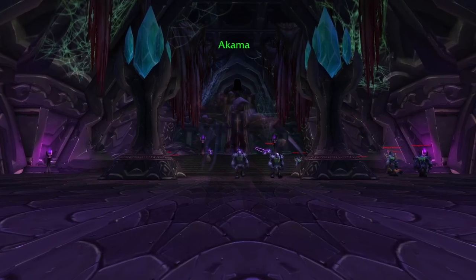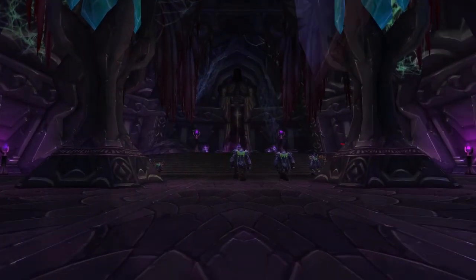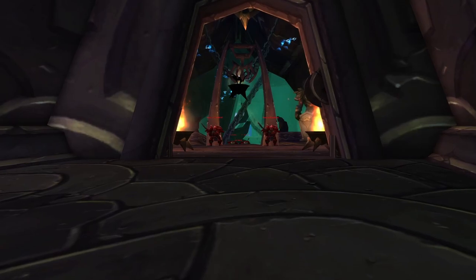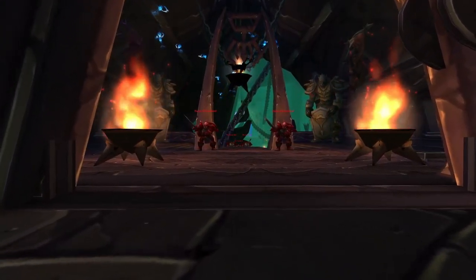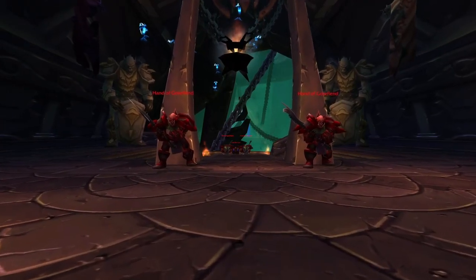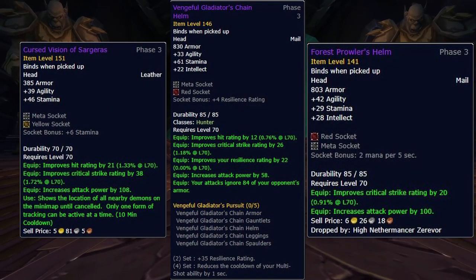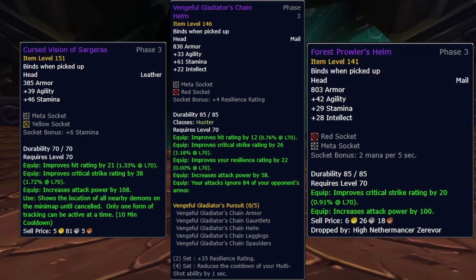Now let's take a look at some gear slots individually and discuss some alternatives and important points for certain pieces. Starting with the helms, our absolute BiS in Phase 3 is Gronstalker's Helmet. While Cursed Vision of Sargeras would provide a personal DPS gain of more or less 1%, you're going to lose about 30 raid-wide attack power from Exposed Weakness, which is not a fair trade-off. This will be an incredible relief for Survival Hunters, as Cursed Vision of Sargeras is highly contested by pretty much every other physical DPS. A few alternatives to Gronstalker's Helmet would be the Season 3 Helm or Forest Prowler's Helmet, however this does require you switching other pieces of gear around to maintain your four-piece Tier 6, which is highly not recommended as the DPS loss is quite significant.